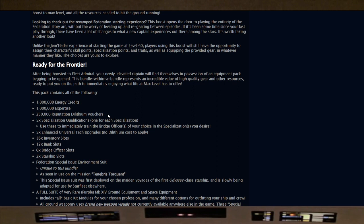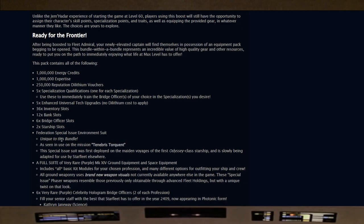This pack contains: 1 million energy credits, 1 million expertise, 250,000 reputation lithium vouchers, 5 specialization qualifications — one of each specialization, used to immediately train bridge officers in the specializations you desire — 5 enhanced universal tech upgrades, 36 inventory slots, 12 bank slots, 6 bridge officer slots, and 2 starship slots. Also included is the Federation special issue environmental suit, unique to this bundle — the one seen in the mission cutscene where you're floating in space.